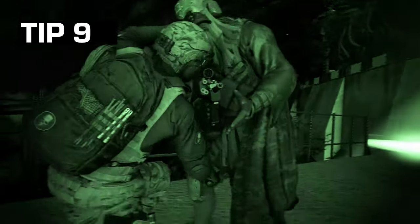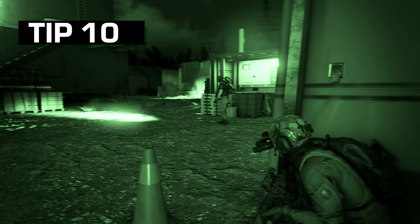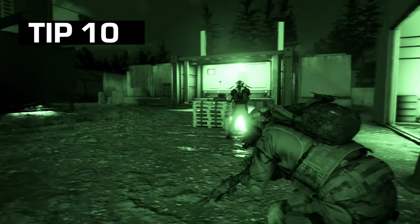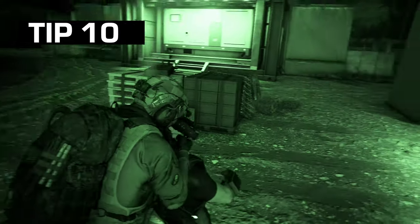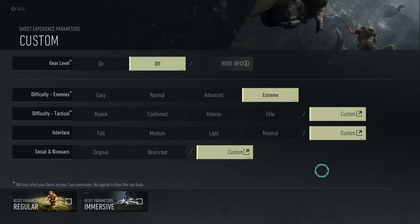Ninth tip: use CQC takedowns when you can. They are effective and they are very quiet. Tenth tip: use bullet lures. If there are targets bunched up and you know you can't take them all down, use that lure to separate those hostiles — that will allow for an easier time taking them out. So those are the ten stealth tips; let's quickly go over what settings and parameters I use.